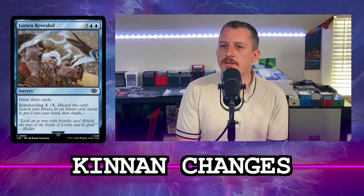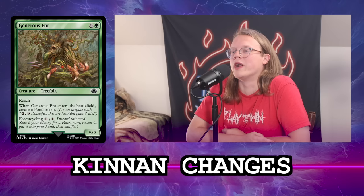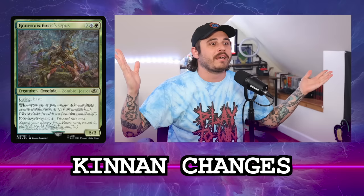I'm definitely putting Colossal Sky Turtle in. Have you thought about the Generous Ent — the force cycling 5/7? No, I'm planning to put in Lorien Revealed instead, not the Ent. I don't think a 5/7 that makes a food is good enough. It would need to be an 18/7 for me to care about it just on power and toughness.